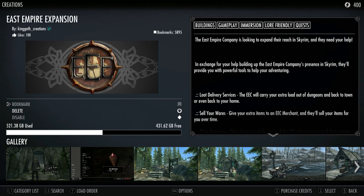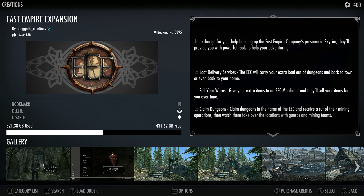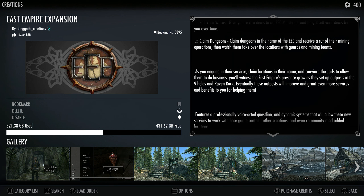So what is this one about? The East Empire Company is looking to expand their reach in Skyrim and needs your help. In exchange, they'll provide powerful tools to help your adventuring: loot delivery services where the EEC carries your extra load out of dungeons and back to town, selling your wares by handling item sales over time, and claiming dungeons in the name of the EEC, receiving a cut of their mining operations. Watch them take over locations with guards and mining teams. Convince the Jarls to allow them to do business and you'll witness their presence grow as they set up outposts in the nine holds and Raven Rock.